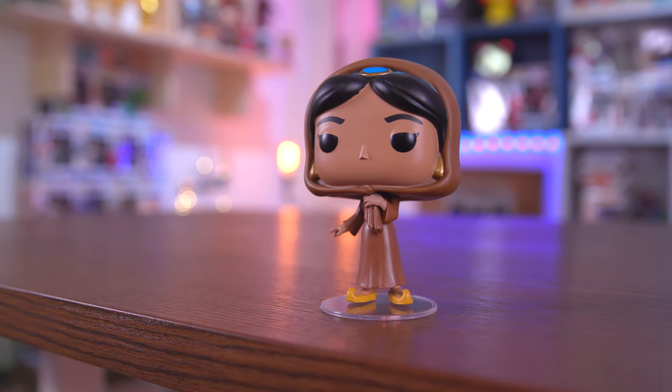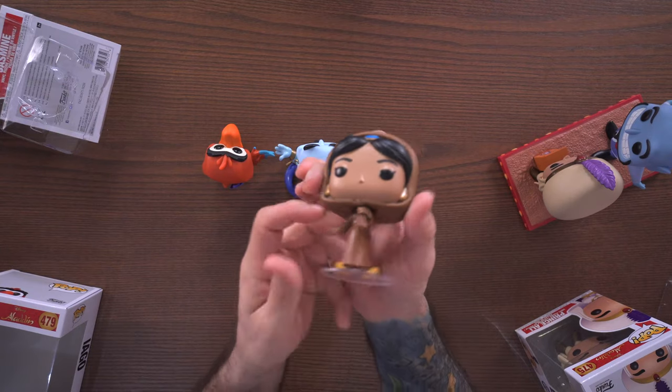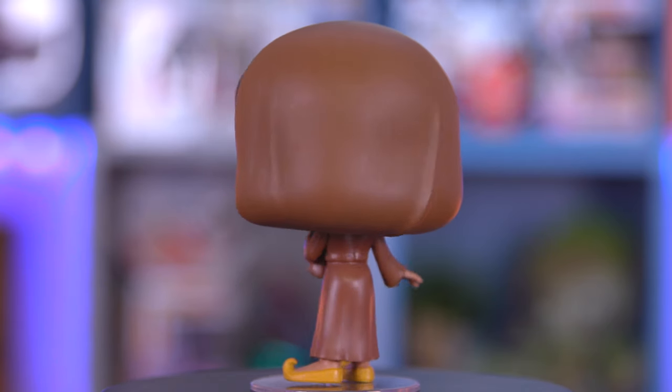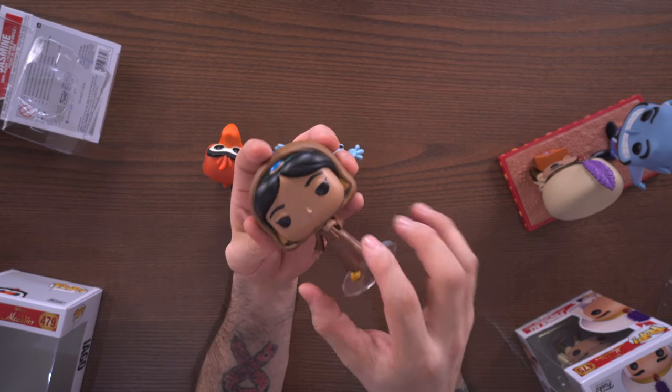There is a chase version of this pop right here, and it's actually Jasmine holding an apple — because when she's dressed up like this in the movie and walking through the village, she just grabs an apple since that's what she's used to, and it kicks off the whole chase scene and whatnot.